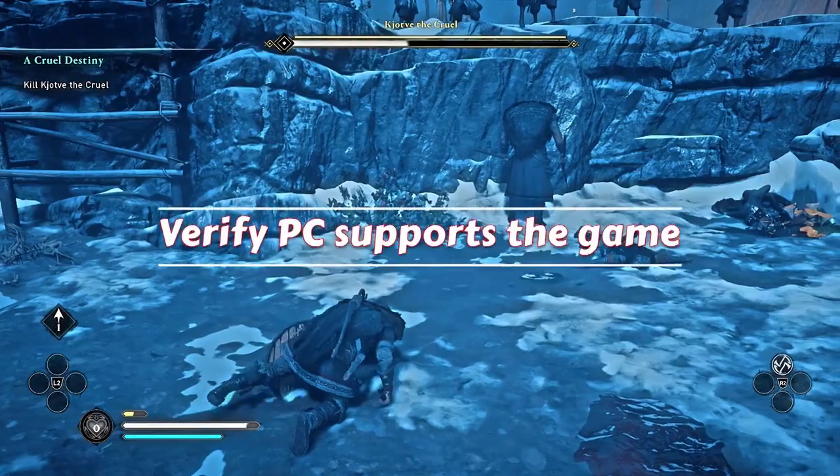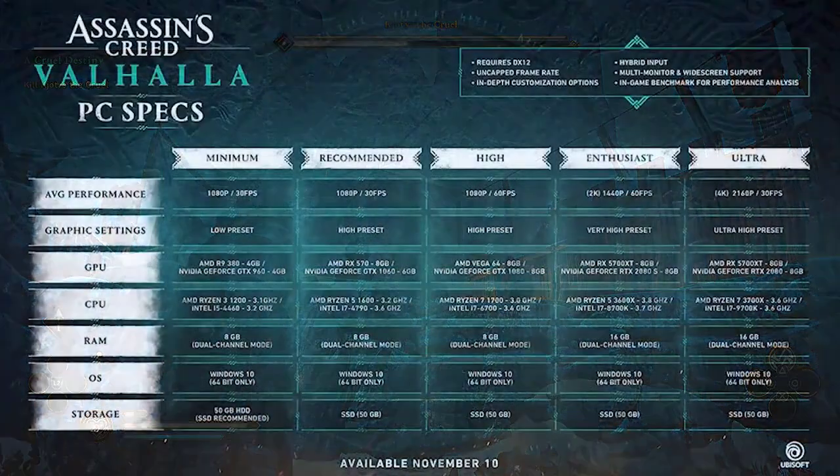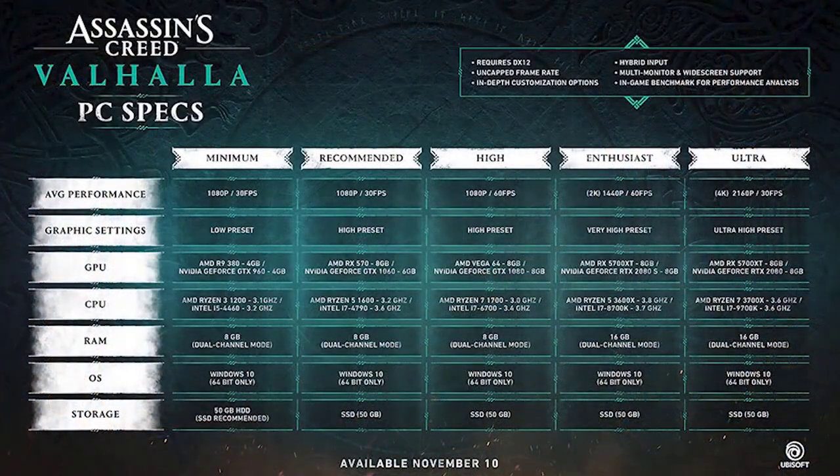First, you want to make sure that your PC can run the game properly. The minimum system requirements for this game must be met. Assassin's Creed Valhalla is graphics intensive, so if you plan on playing it on higher settings, you need to ensure that your hardware can support it.